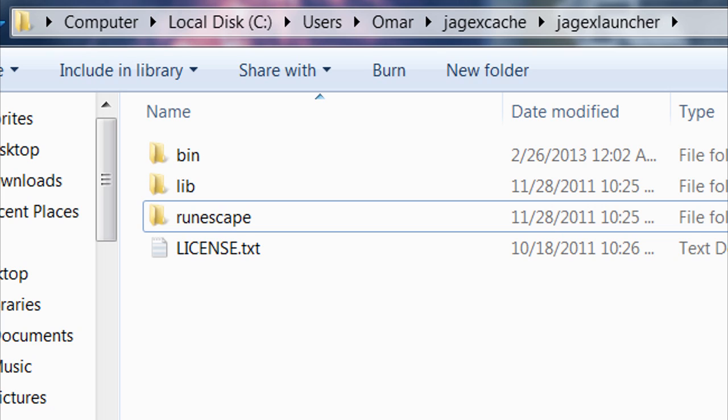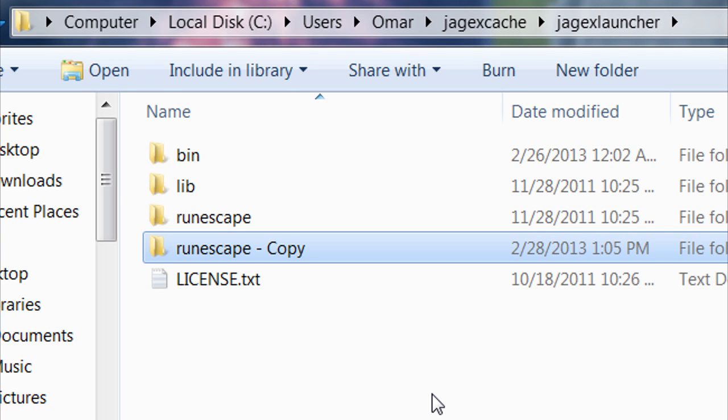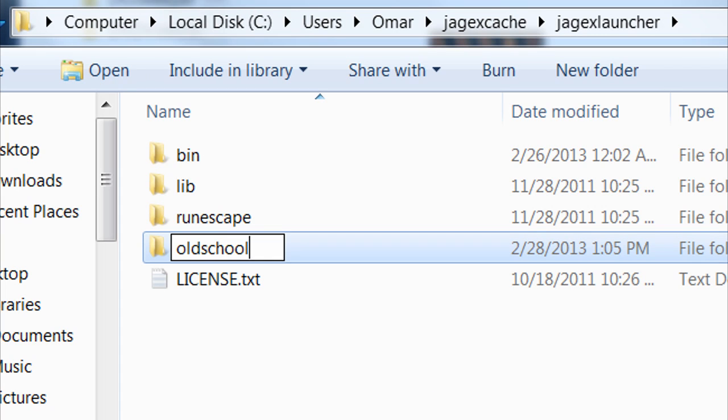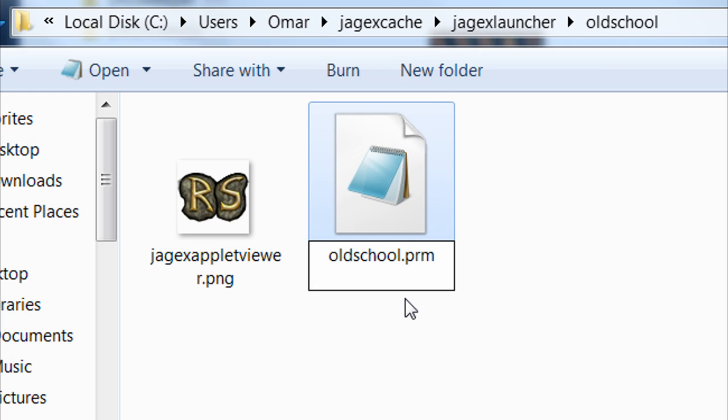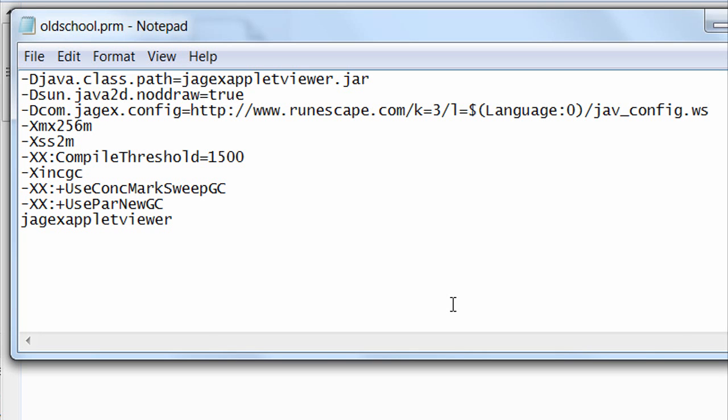There's also another option — it could be under Documents and Settings. Find this folder, then copy the RuneScape folder: make a copy of it and rename it to 'oldschool'. Then open up that folder and you'll see a file called RuneScape.prm — rename that file to oldschool.prm. If you don't see the .prm file extension, that just means it's hidden, so just rename the file from 'RuneScape' to 'oldschool' and ignore the .prm extension.